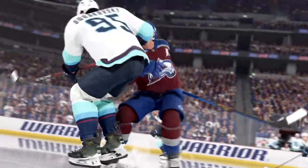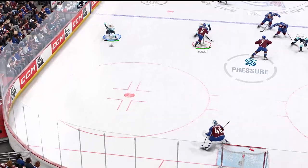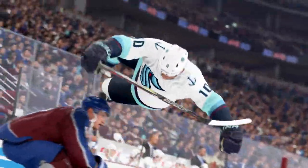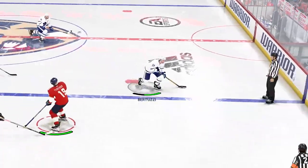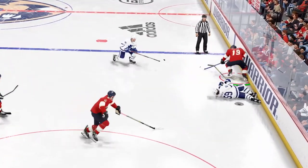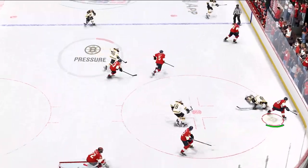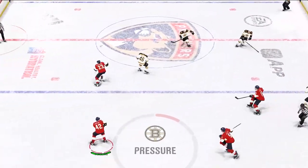Take the body, take the game. The physics-based contact feature revolutionizes checking in NHL 24, bringing more physicality to the game and ramping up the fun and authenticity of defensive plays. Now, if you land a big check, your opponent will re-enter the play slower, creating more turnovers and counter-attack opportunities.